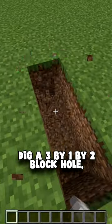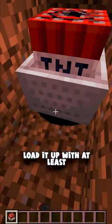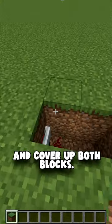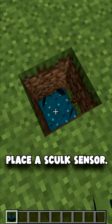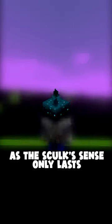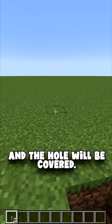Dig a 3x1x2 block hole, preferably on flat land — you'll see why later. On one end, place a powered rail, load it up with at least 16 TNT minecarts, put redstone in the middle, and cover up both blocks. In this little hole, place a skulk sensor, but don't leave it exposed. About 10 blocks away, put a piston facing the hole in the ground, as a skulk sensor only lasts about 9 blocks. Activate the piston and the hole will be covered.